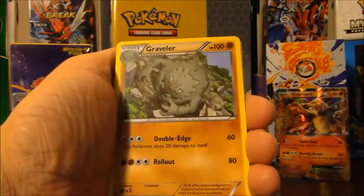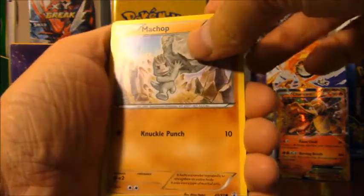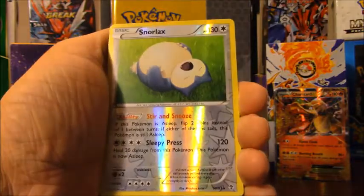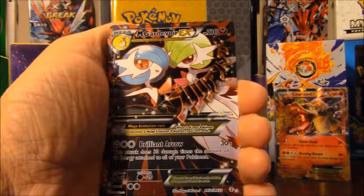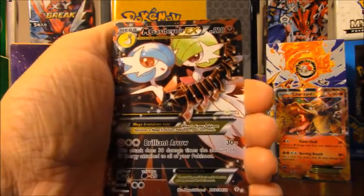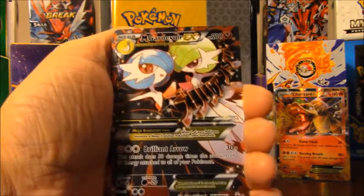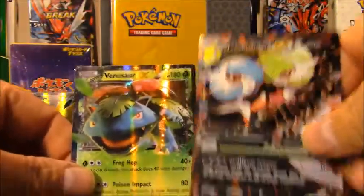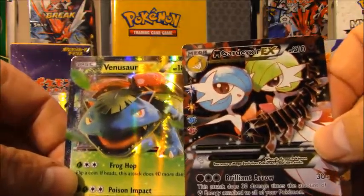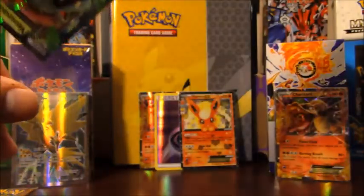Pack six: Floral Crown, Graveler, Magikarp, Shellder, Mud Slap, Fighting type energy, reverse holo Snorlax — and another Mega Gardevoir EX full art! I did not expect that — two Mega Gardevoir full arts in six packs. And the Radiant Collection is... wow, Mega Gardevoir EX full art AND a Venusaur EX in one booster pack. This is what I'm talking about with these Generations packs!